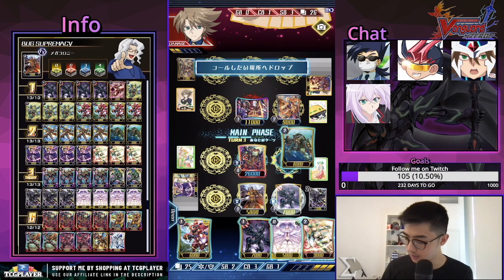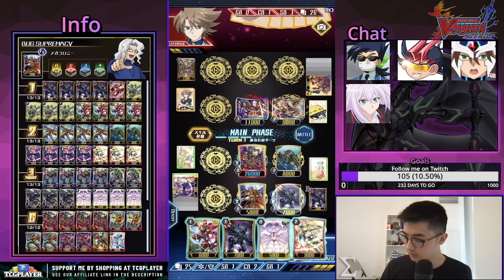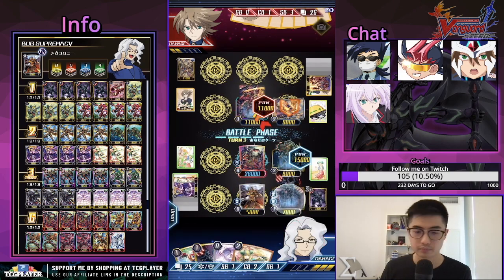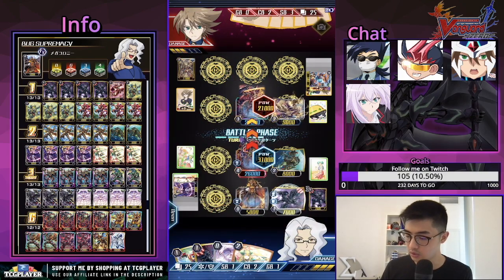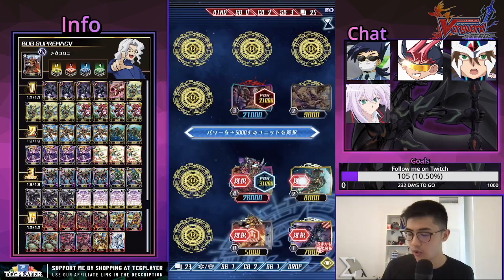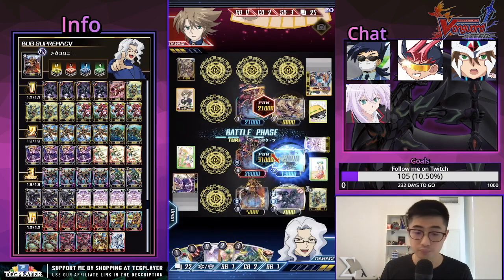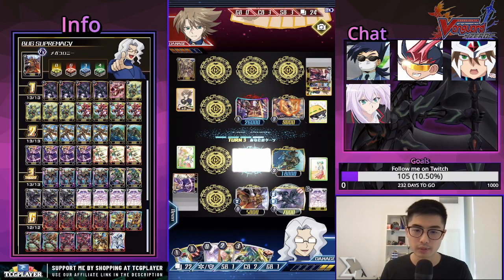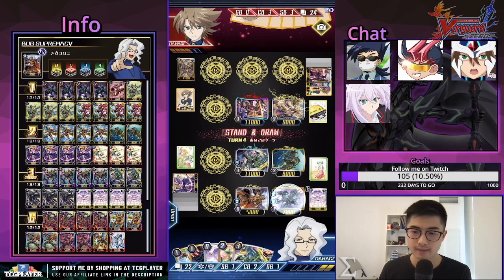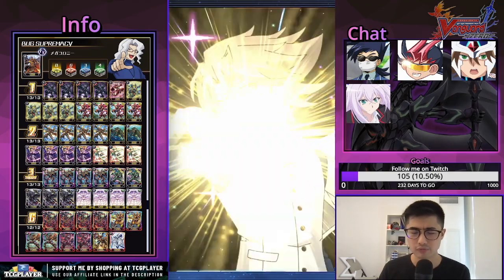I'll paralyze this and we're just gonna swing. We could have proc'd Dark Device by using our rearguard skill — resting it and subsequently resting the opponent's front row — but this is fine as well. It keeps our opponent paralyzed in the front row so they have to replace it in order to get one more swing and make use of those three front row circles.